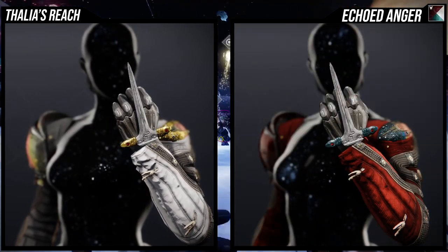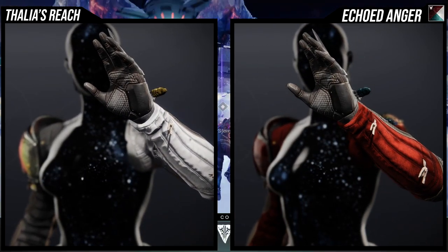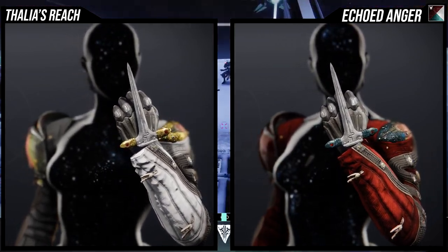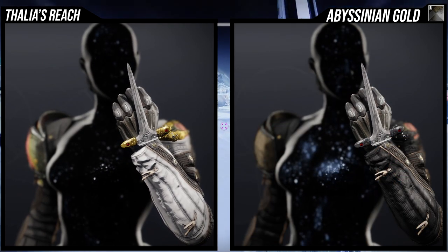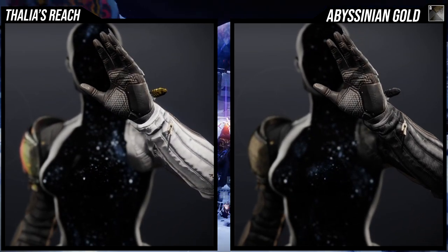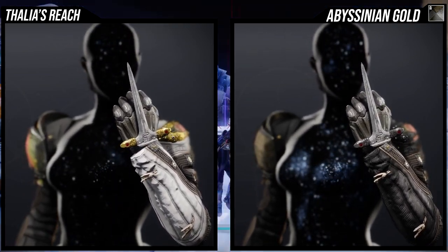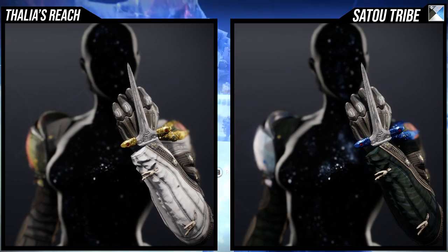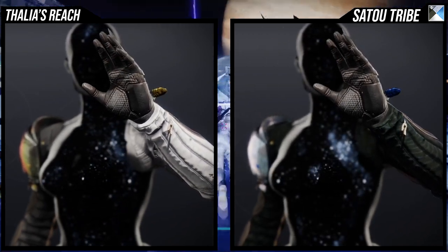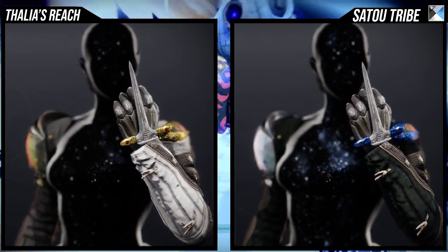As for how Dahlia's Reach shaders, this is where it can get negative for some people because the arms can switch shaders between sides. With Echoed Anger both arms are red, which is really cool. Abyssinian Gold has both sides black, and Sato Tribe also has both sides matching. But be aware that some shaders will actually give each arm a different color — as you'll see in the example set, it's very noticeable there.